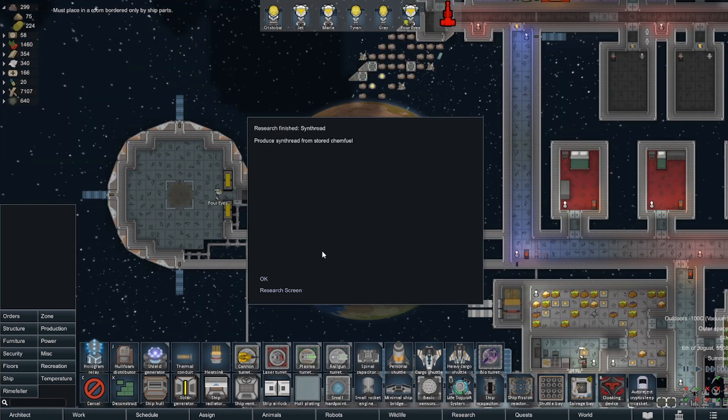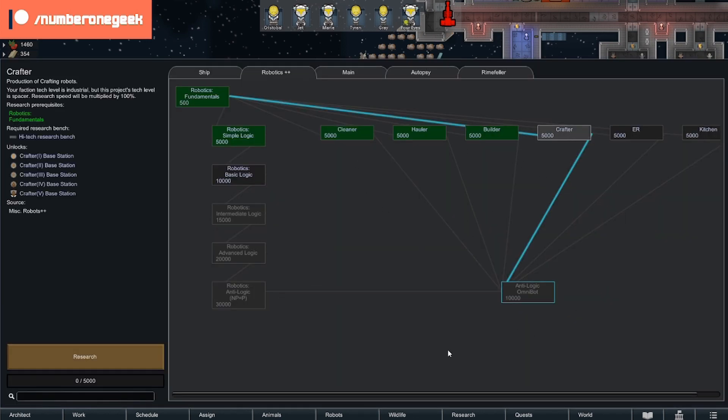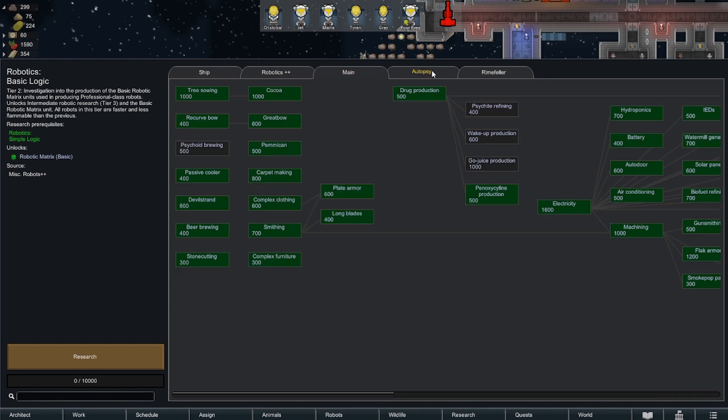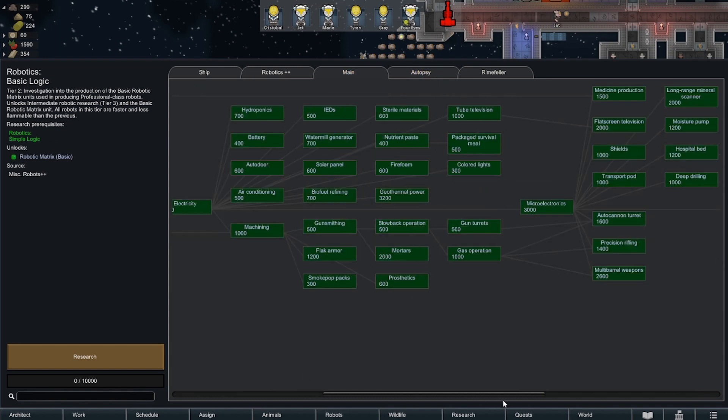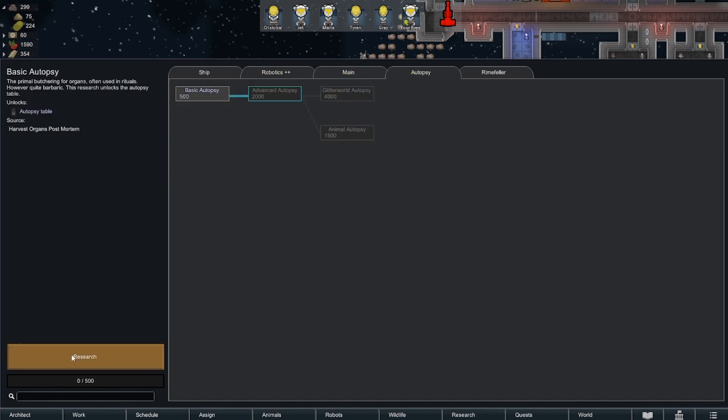So a couple of things before we end this episode: we've managed to put in a couple more Builder Robots, which has made life a lot quicker. Synthreed is our next thing. I'm just wondering if I want to craft something. Is there anything from the main area that we want to have a look at? No. Autopsy — let's try the basic autopsy.